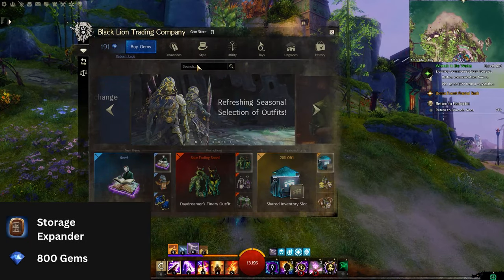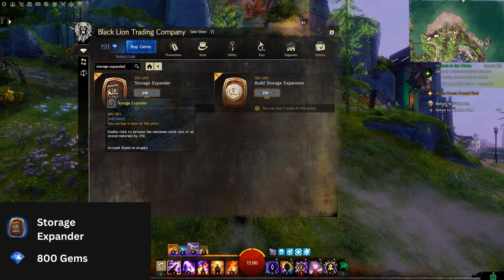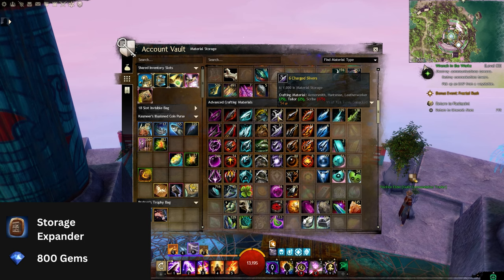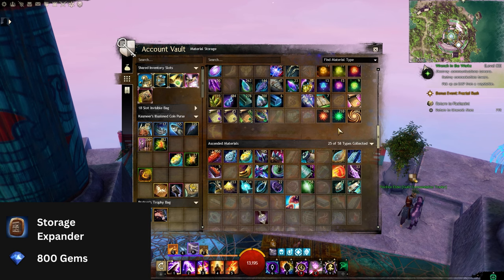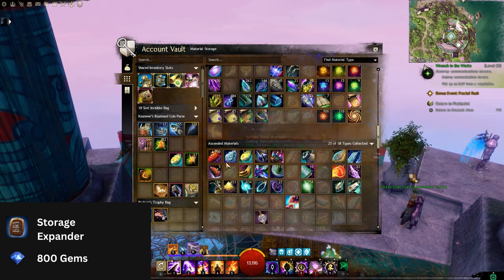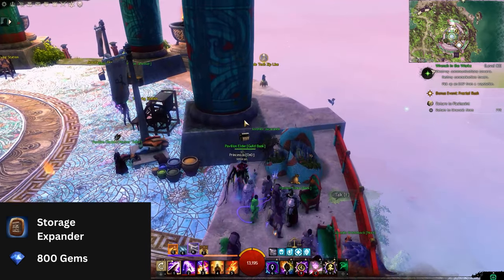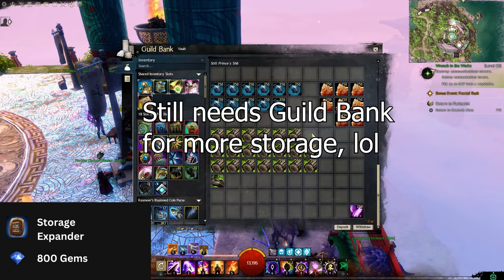The storage expander costs 800 gems and allows you to add an additional 250 into a stack in the bank. For example, instead of storing only 250 Mithril, a single storage expander increases that number to 500. You only have to buy 1 storage expander to increase the stack for every single material in your bank by 250. I personally purchased 3 of these and have stacks of 1000, which I found extremely convenient — especially doing Reba and CF, I end up with so much Bloodstone, Imperial Fragments, Dragonite Ore, Elderwood, Mithril, you name it.